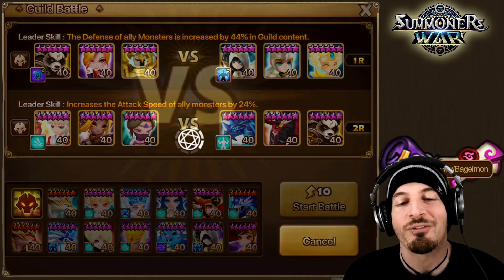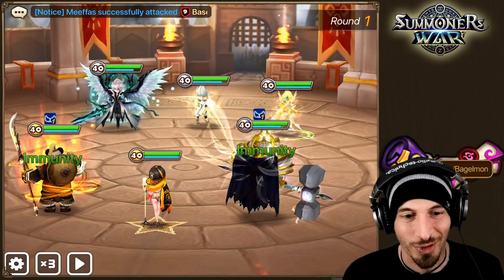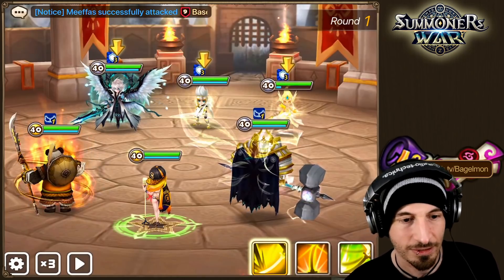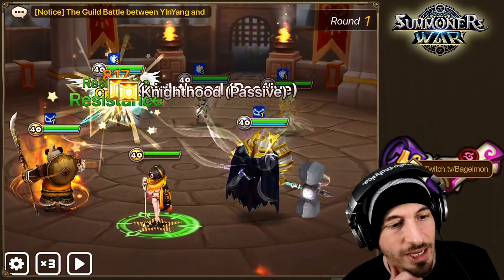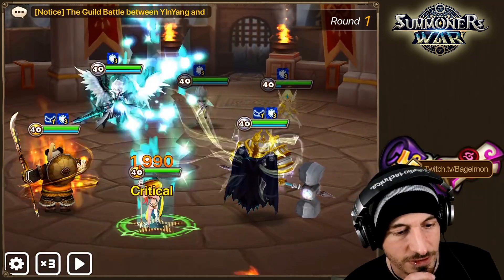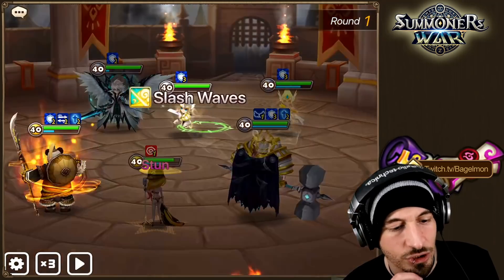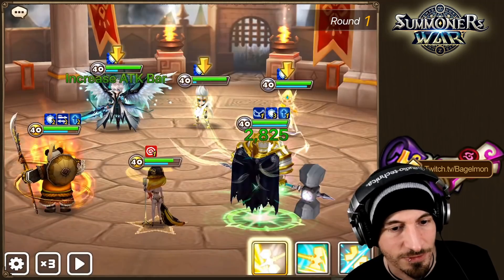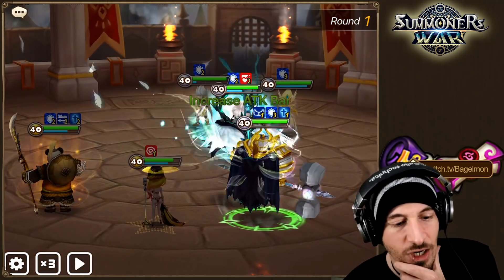You could just lution this, but we want to have fun — we want to use not-normal things. Let's see what we got going on here. They have infinite defense buffs — this was not a good idea. We're not gonna be able to do anything because they have infinite defense buffs. This is a terrible idea. Why did I pick that?